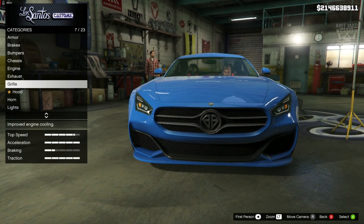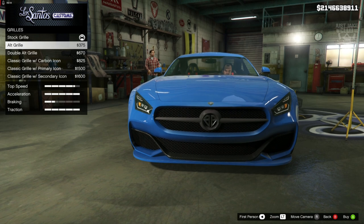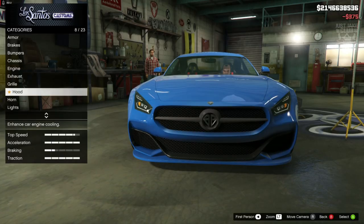Next we're going to go to the grill - this is an easy one. It's going to be this old grill, and like the one from Fate of the Furious, you've got the big emblem in the middle with that single chrome line that goes through the middle of it. This is perfect for that.